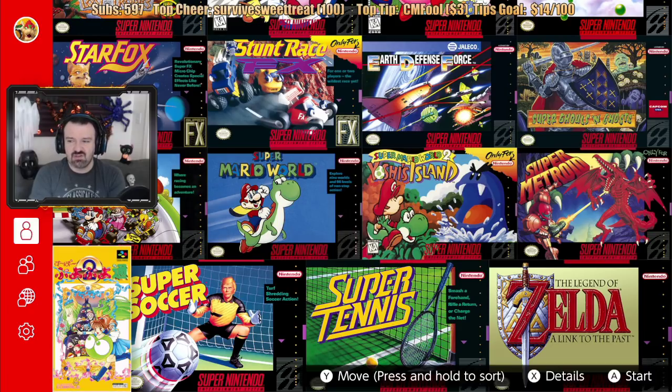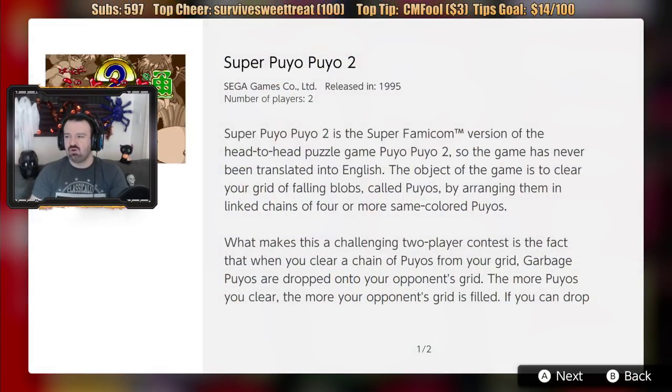Super Puyo Puyo 2 — this looks like a game that was only on the Super Famicom. As you can see, it's not the same box style as the American versions of Super NES games, and it's in Japanese. It says this is the Super Famicom version of the head-to-head puzzle game Puyo Puyo 2, and the game has never been translated into English. The object is to clear your grid of falling blobs called Puyos by arranging them in chains of four or more same-color Puyos. I've already played this game — on the Genesis Mini it's called Dr. Robotnik's Mean Bean Machine; it's exactly the same game, just with different character skins.